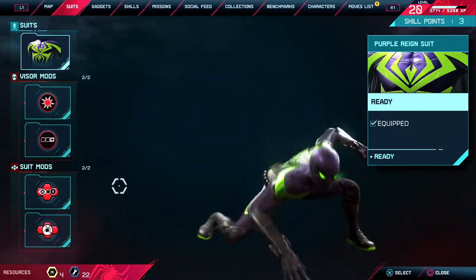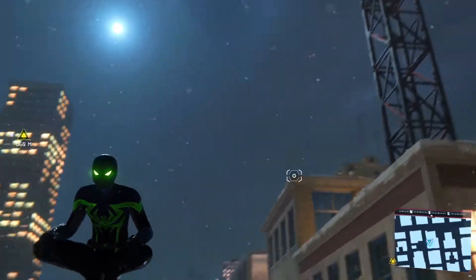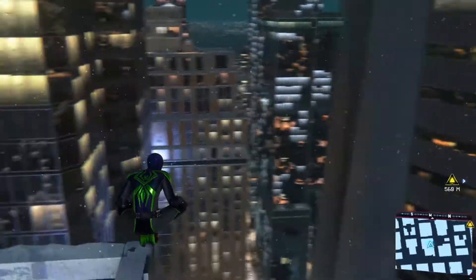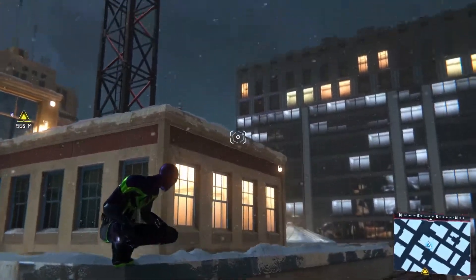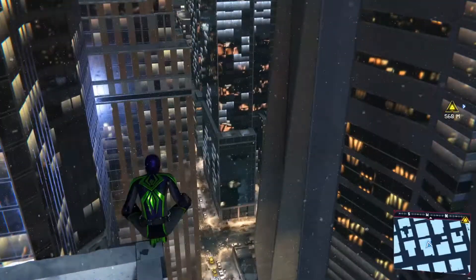Then there's the Purple Rain suit, designed after the color scheme of the Prowler. This one's also pretty clean — you get it by finishing all the Prowler side missions. It gives you this purple and green aesthetic suit called Purple Rain.